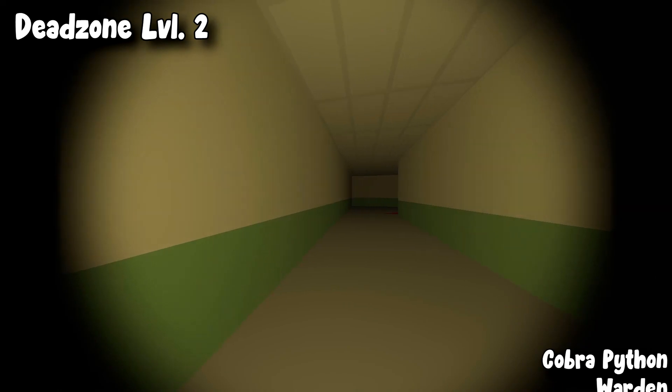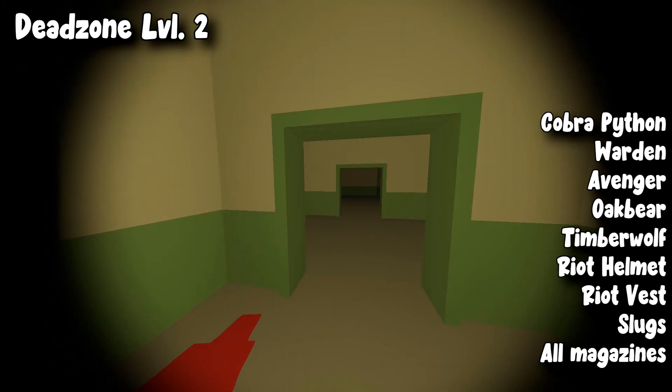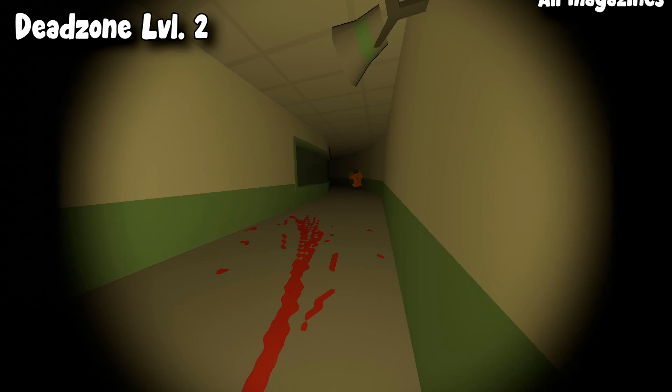Also from dead zone level two: ego fire, typewriter, cobra python, warden, avenger, oak bear, timber wolf, right helmet, right vest, and slugs. You can also get all of the magazines for the guns mentioned — for example, night raider magazine and zubeknikov magazine.